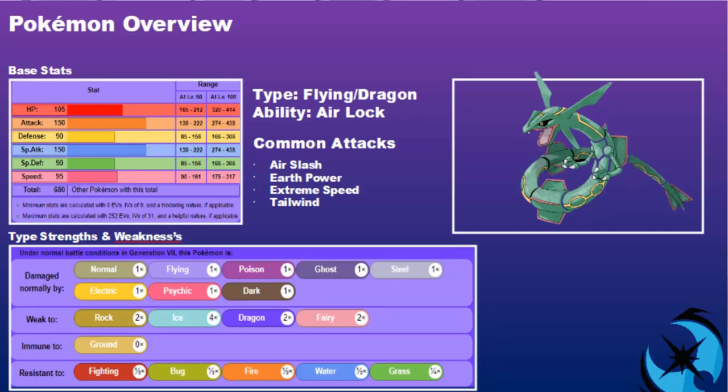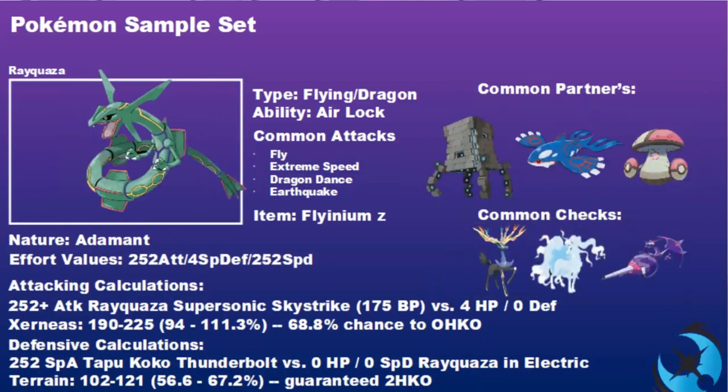Let's get into the first sample set of this guide, which is going to be the Flyinium Z. We have two variants in this guide; starting with a physical build based off the move Fly - a physical Flying type attack. It normally takes two turns to set up: first turn you go up into the air, next turn you come down and hit. But with Flyinium Z, you skip that and it hits straight off on the first turn as a base 175 powered physical attack - pretty strong, especially with that 150 base Attack stat.